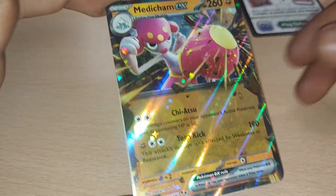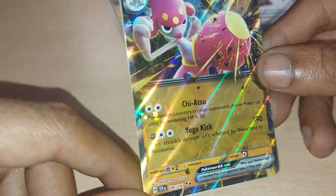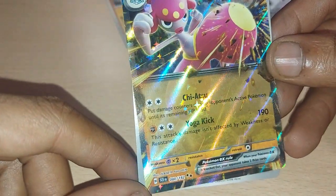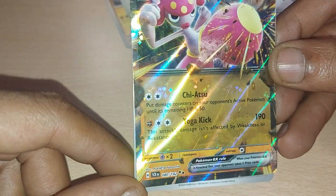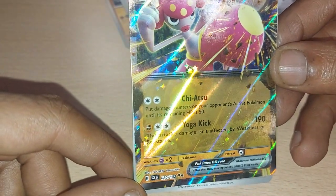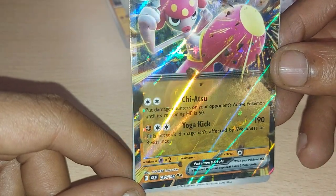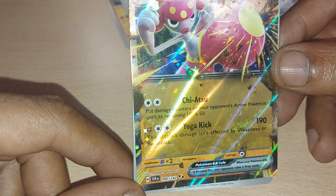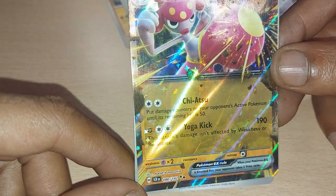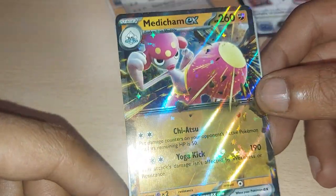And the pull — we got an actual decent pull! Medicham EX, 260 health points, being a fighting type Pokemon, number 60 out of 142. It has a move of Chiatsu — put damage counters on your opponent's active Pokemon until its remaining health points is 50 — or Yoga Kick, whose damage isn't affected by weakness or resistance. Very cool card!